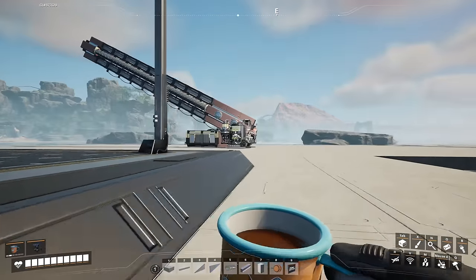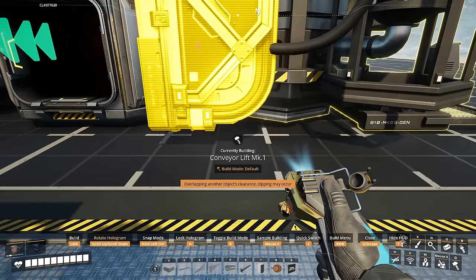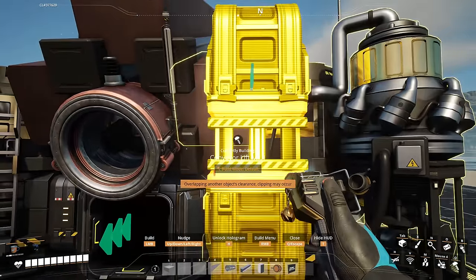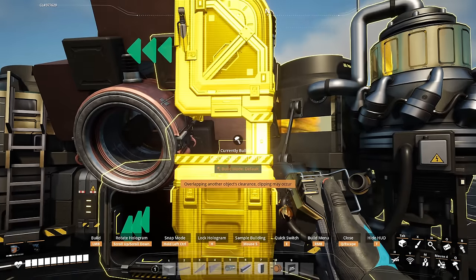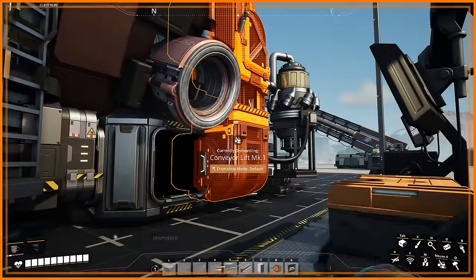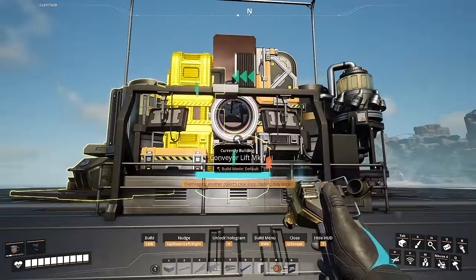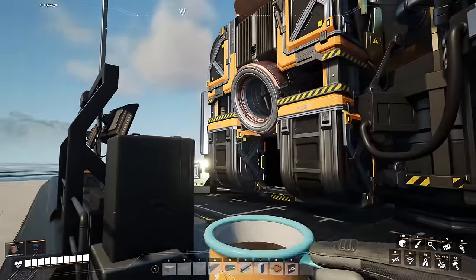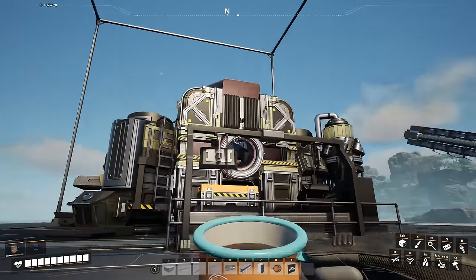Now we're almost done. We're going to grab ourselves, for decoration, a conveyor lift. Here's the fun part - trying to put this in here. H to hold in case you're having any issues getting it in there. I'm going to aim it inward because it kind of looks like it connects over like there. Then we're going to do the same thing on the other side - H to hold. Then we'll give it a nice little gold slap finish, and then it allows it to look like we're actually going inside and going home.